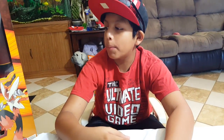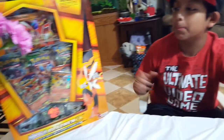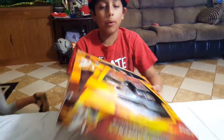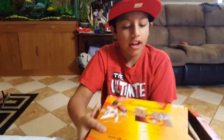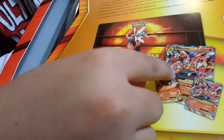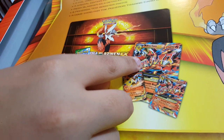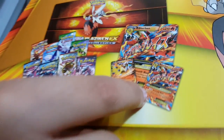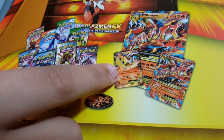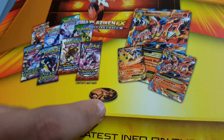Hey guys, so we got another video, and I am back to open another Pokemon Mega Blaziken Crane Collection. Let's open this up. So what it comes with — it comes with a Playmat, a Jumbo Mega Blaziken EX card, a small Mega Blaziken card, a regular Blaziken EX card, a booster pack, and a coin.